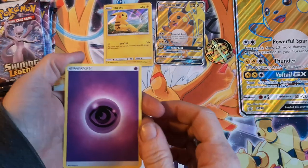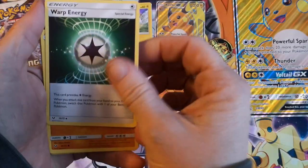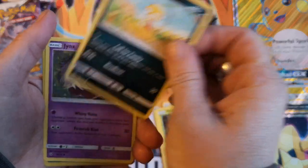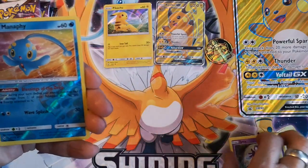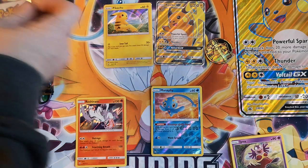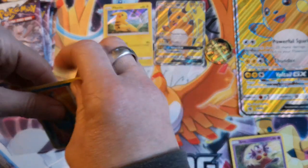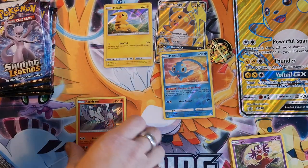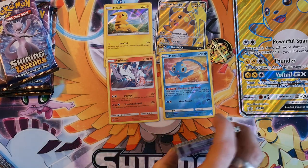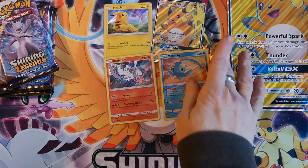For our first pack today we have: Psychic Energy, Super Scoop Up, Arbok, Warp Energy, Stunfisk, Qwilfish, Shroomish, Scraggy, Jynx, Reverse Holo Manaphy. And our first pull today is a Reshiram. Let's put these cards back. We can go for bulk sorting later.